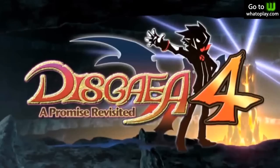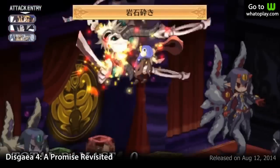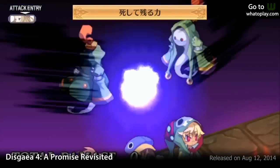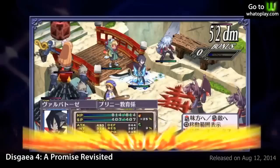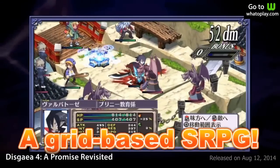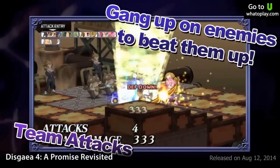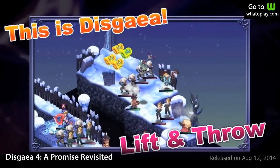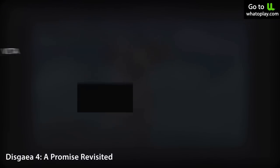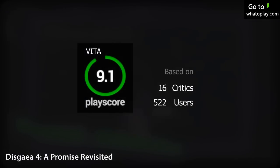Fourth on the list is Disgaea 4: A Promise Revisited. The fourth and best installment so far — join Valvatorez as he plots to overthrow the corrupt government of the Netherworld. The same tactical turn-based game that you love, plus a new feature to the grabbing system and a new function called the Demon Fuse. Even though it doesn't provide enough tutorials for new players, it still stands at the top with a PlayScore of 9.1.